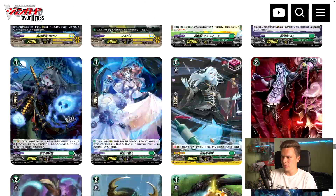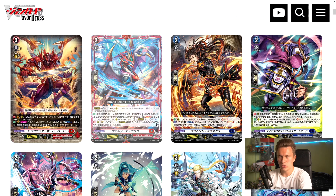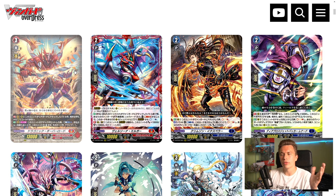Enough talking about foils and SPs — let's talk about how this set shaped up. In Dragon Empire we got three decks: Dragonic Overlord, Nirvana, and Eugene. Dragonic Overlord — a lot of people weren't sure how this deck would end up, but I think it's actually quite good. It has good restand pressure, good utility, power-up tools, and the ability to move your opponent's units. From a lot of testing, people are saying the deck does feel pretty good — just good old Overlord on-hit pressure and restands.